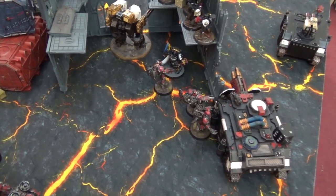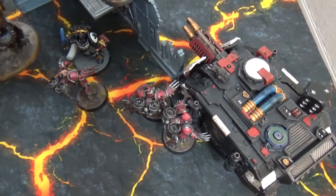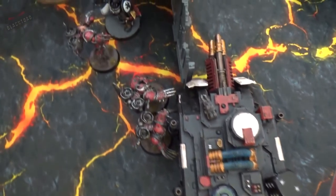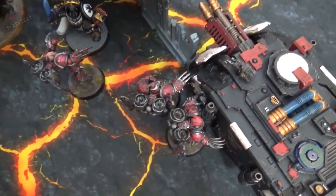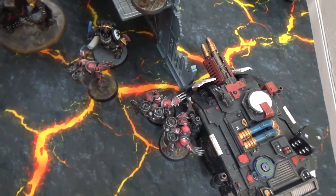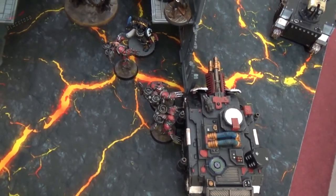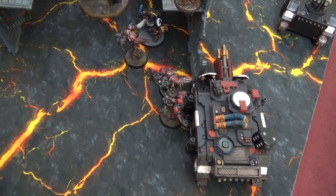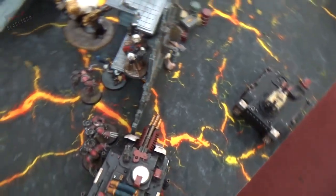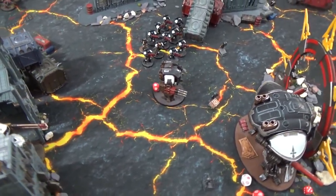Chaos turn two assault: the warp talons charge in, killing the lieutenant in a deadly attack and causing one more wound on the Vindicator. A heroic intervention by the chapter master kills two warp talons. A command point reroll saves the chapter master from the Burning Blade. That ends chaos turn two — let's see if the Templars can press their advantage.